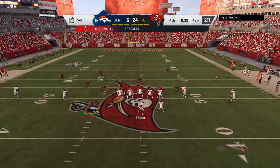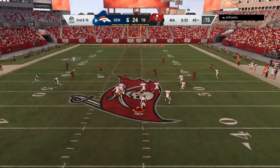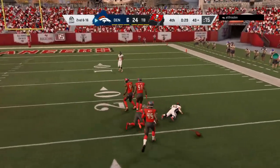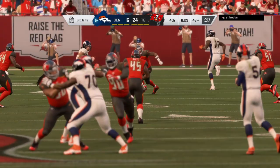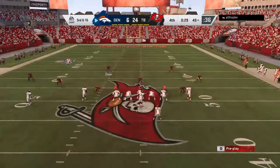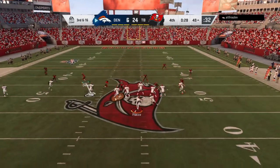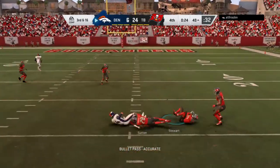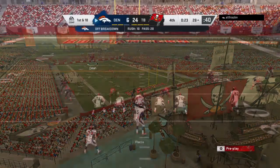Protection's certainly going to need to be a bit better here on second and 16. Here's Flacco — and that's going to be incomplete. Good effort there — trying to take a shot, but it's third down. The Broncos on third down, they're at 50%, four for eight. This is third and 16. Here's Flacco — he's got a man, it's Sutton, that's complete. Now the Broncos are going to call the first of their timeouts as the clock stops with 23 seconds to go in the game.